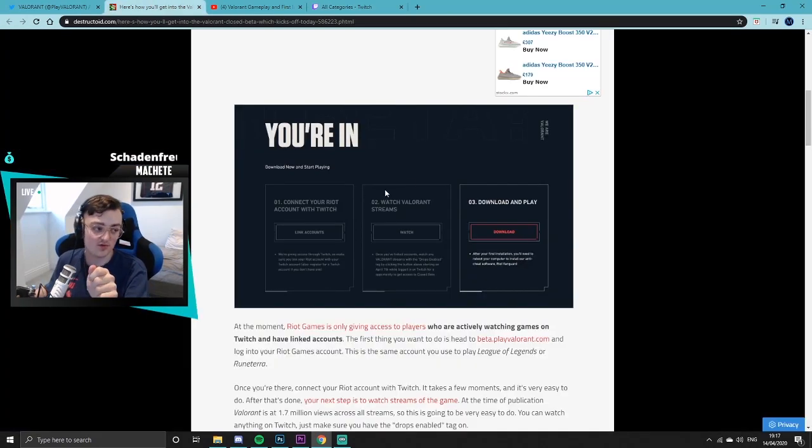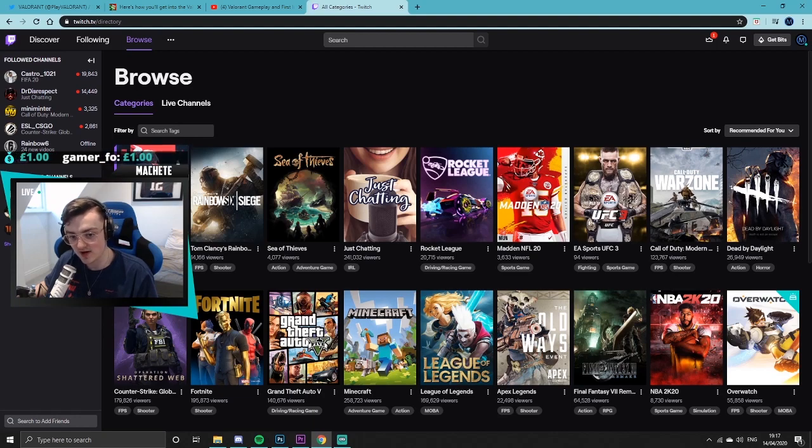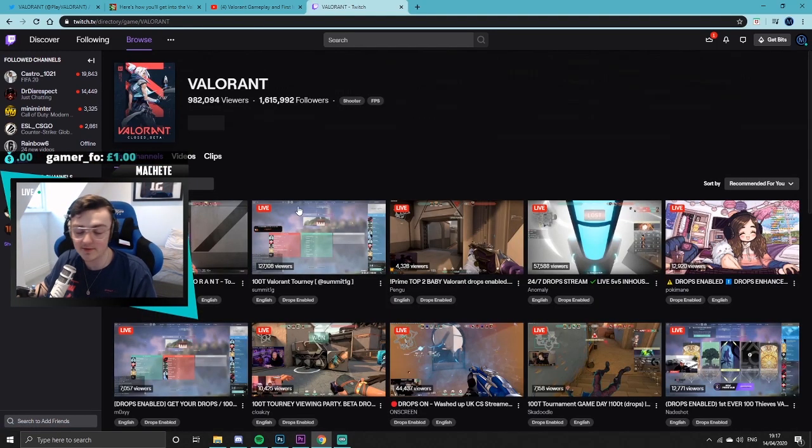First, and most importantly, you have to connect the right account — your Riot account — with your Twitch. It's pretty simple: just type in Valorant, download it, and the option to link your account will come up, or you can go on Twitch and do it that way. As soon as you've linked your account, you can start watching Valorant streams.